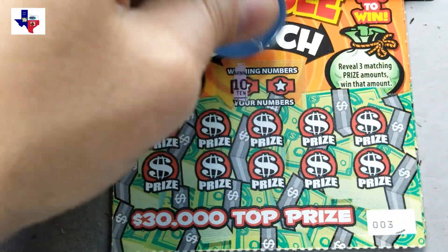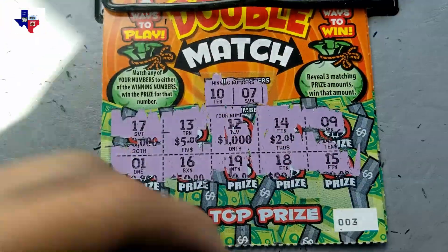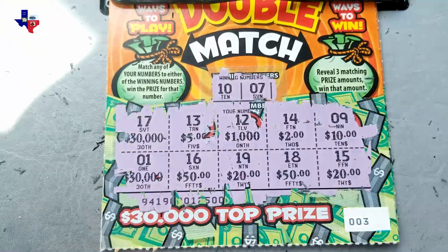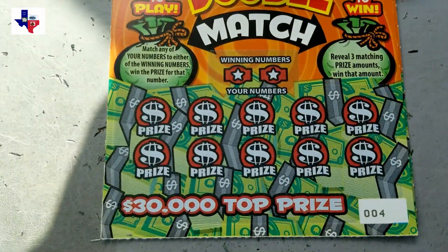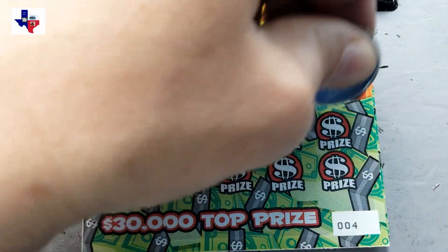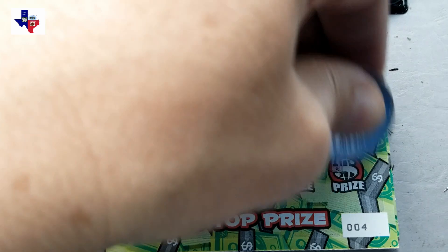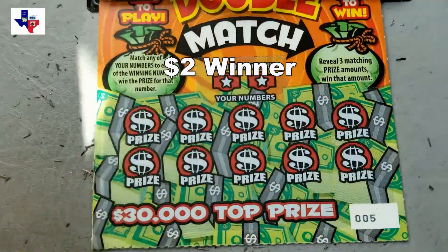Let's look at ticket number three. The winning numbers are 10 and a 7. I don't think we have three matching prize amounts, so we don't have a winner on ticket number three. Let's look at ticket number four — we have 10 and 11, so we've got a match on 10. We want $2 under 10. No other matches, so we just have one winner here for $2 on ticket number four.